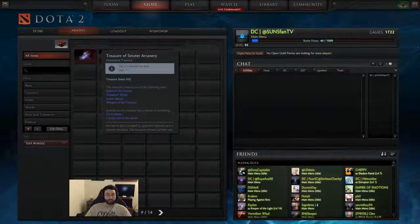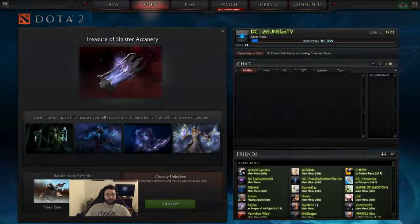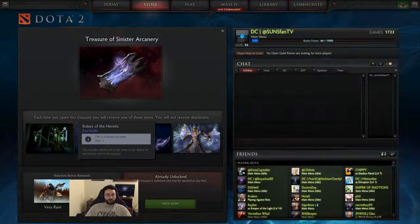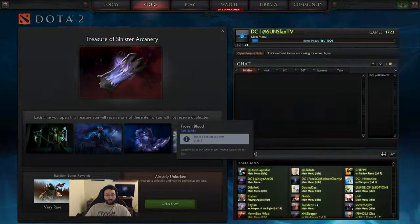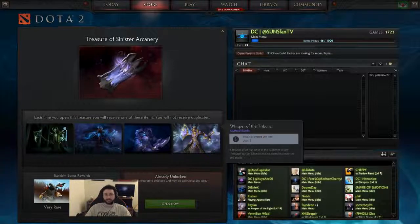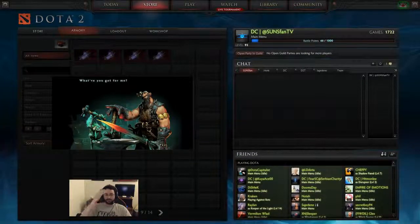Okay, so that's one. Now we have the Treasure of the Sinister Arcanary — let's peek inside. We have a Necrophos set which is rare, a Disruptor set another rare, a Riki rare, and then a mythical for Silencer. We still have the same chance to get the extremely rare and very rare. Let's see what we can get.